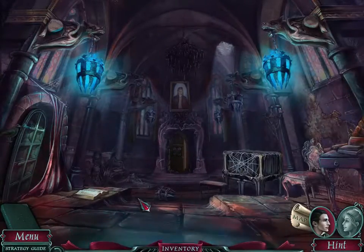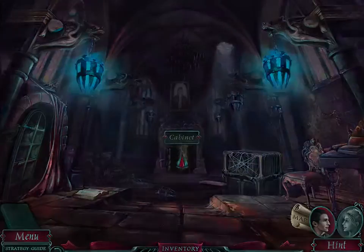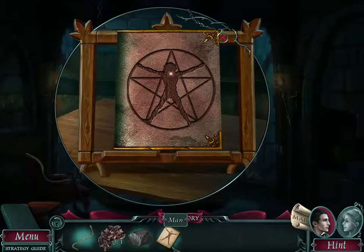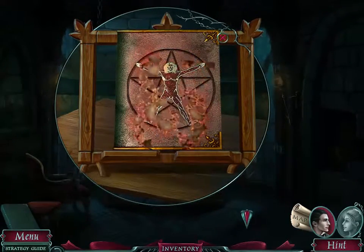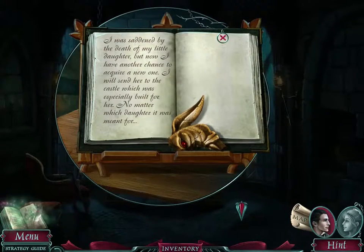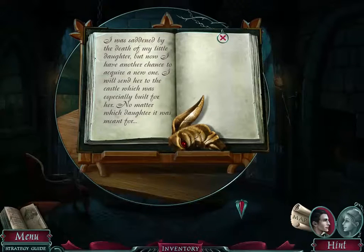That's a man. At this office it's here and this man — okay. 'I was excited by the death of my little daughter, but now I have another chance to acquire a new one. I will send her to the castle which was especially built for her — no matter which daughter it was meant for.' What are you talking about, Emily?